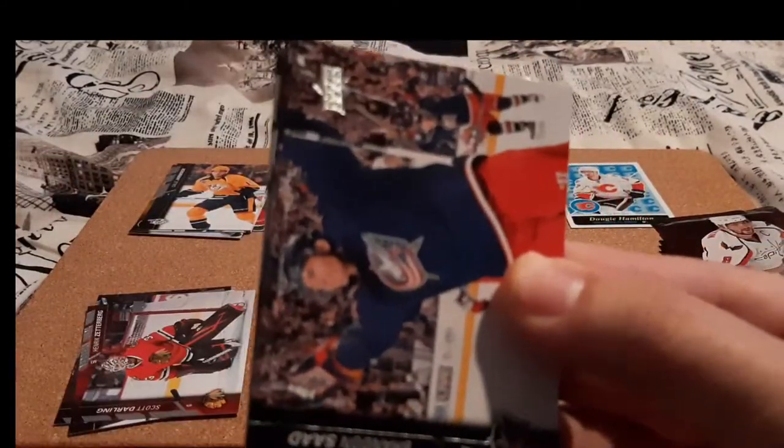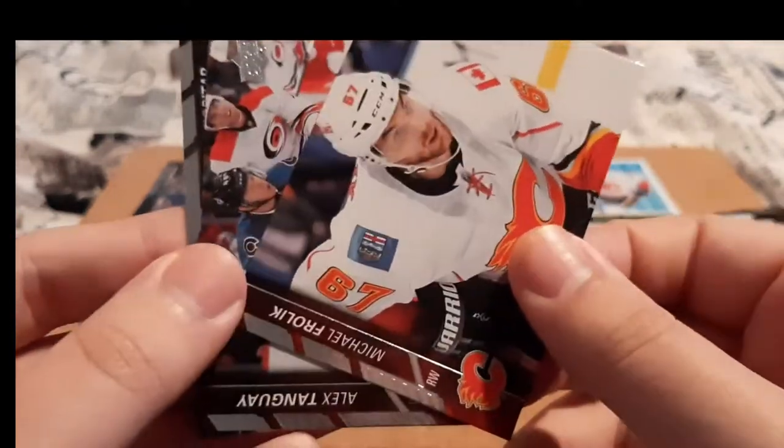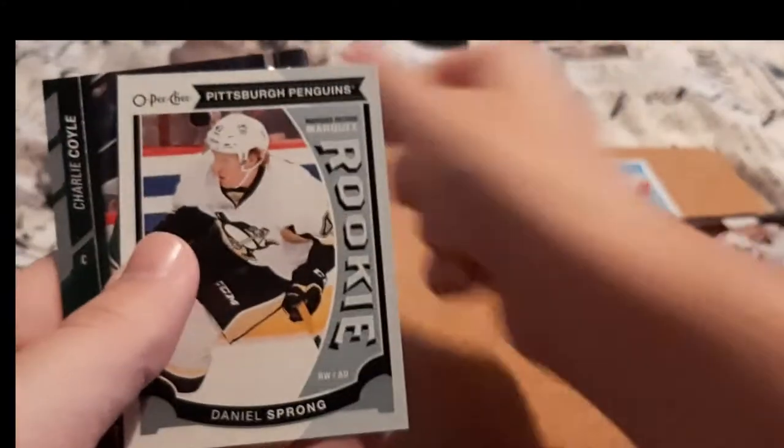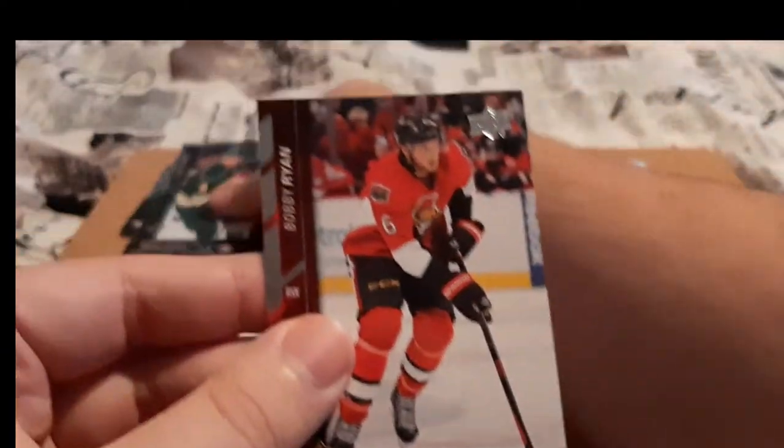Next pack — Brennan Saad, TJ Brody which I do PC but I think I already have that card. Alex Tenge and Kopitar, which I don't think I have in my Kopitar collection. Next pack — Patrick Kane, which I believe I have this card, but I'm going to put it here to double check. A Daniel Sprong Marquee Rookie — not sure if that's of value but I'm going to have to look that up. Coyle and Bobby Ryan — I do collect any Ottawa Senators cards.